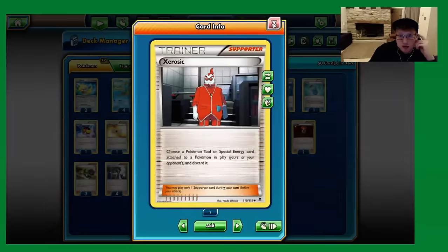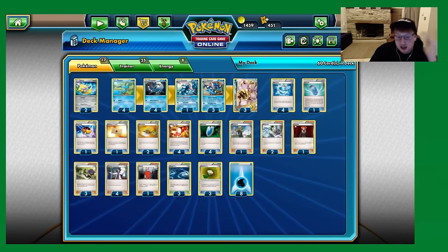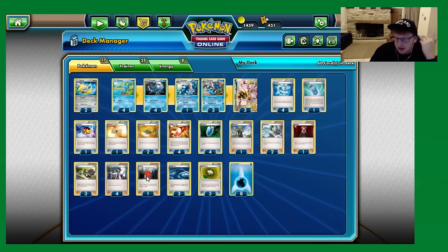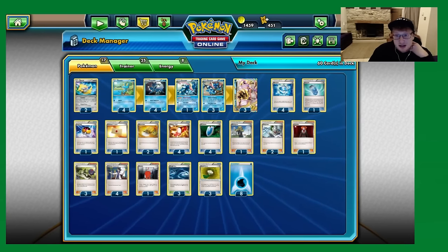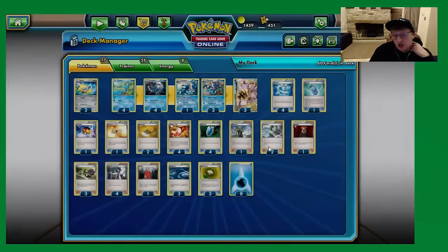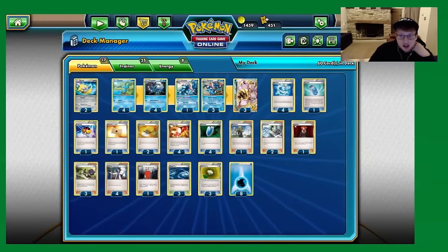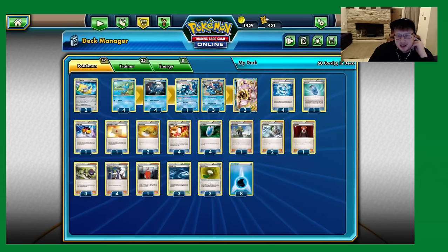We play one Zerosic. It follows on from Jirachi — another way around things like Vespiquen-Vileplume where you get rid of a DCE right away. It's really big for getting rid of certain tools. Aquabox players are playing a lot of Fighting Fury Belt, so getting those off things like Articuno is important so that you can do Moonlight Slash plus Giant Water Shuriken to knock them out straight away. So many niche situations where Zerosic is just such a good card.